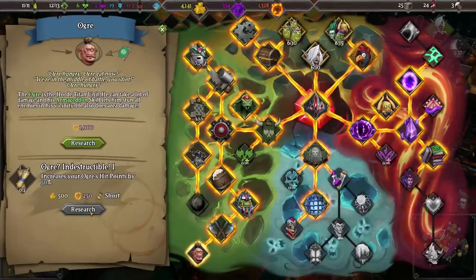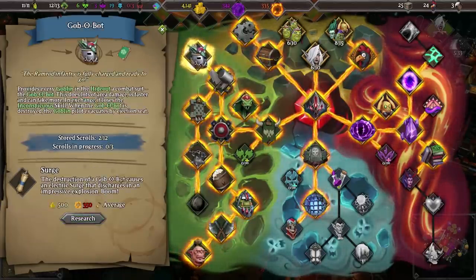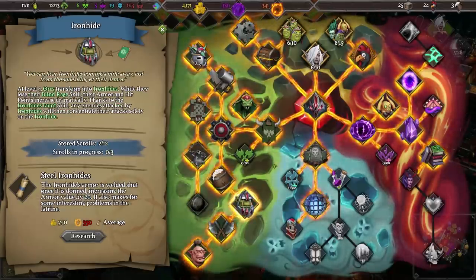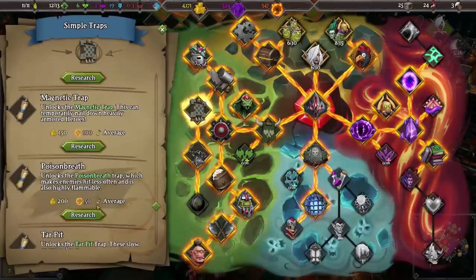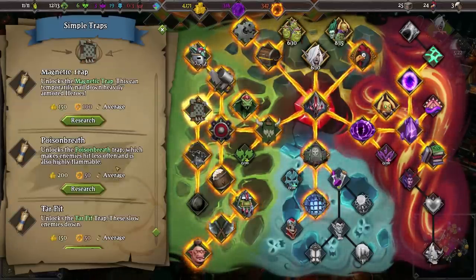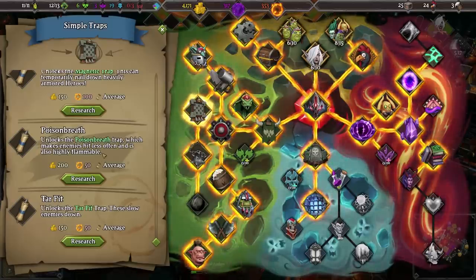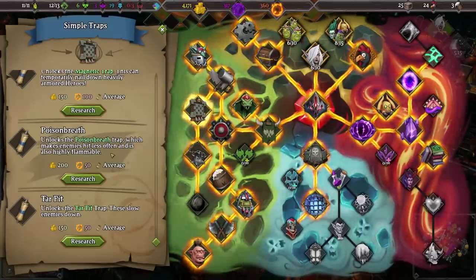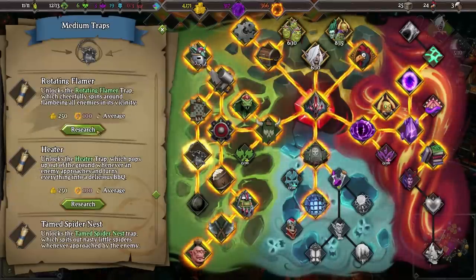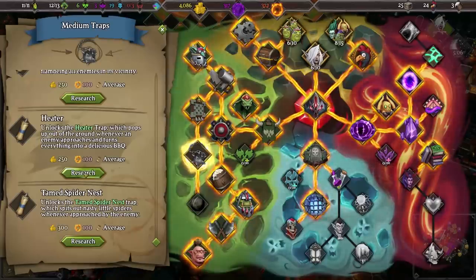We could go for the ogre — I think we should, yes. Research the ogre. Do we have enough evil to research it? I would like to get steel ironhide soon, but we could get explosion treasure chest, a magnetic trap, poison breath. Oh my lord, there's new traps! Unlock poison breath trap, which makes enemies hit less often and is also highly flammable. Rotating flamer — that is an automatic heater, which I particularly like.